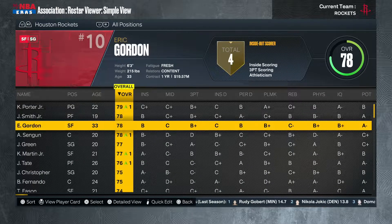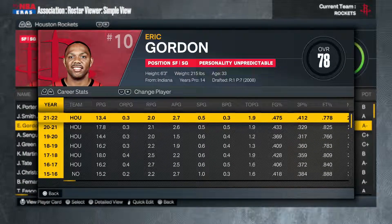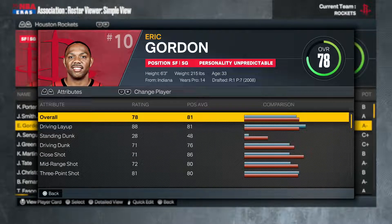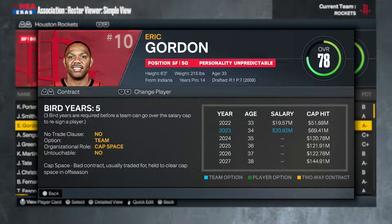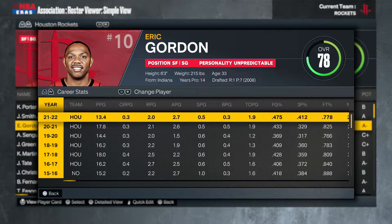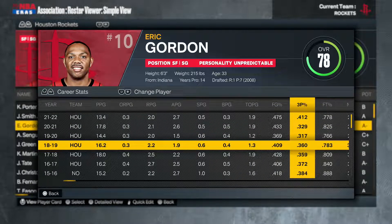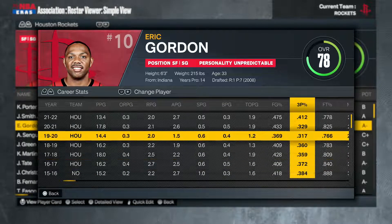Eric Gordon is a 78 overall small forward — he's the one guy we're probably going to look to move by the deadline to a contending team looking for a shooter on an expiring contract. It's also a team option, so if that team likes him and doesn't have a lot of cap flexibility, they can re-sign him for 20 million dollars for two years — a very versatile and important contract for the Rockets. He can absolutely shoot the three, hitting 41 percent last season.